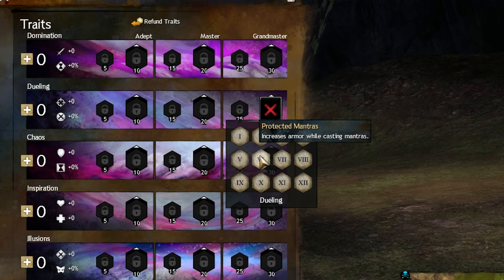Protective Mantras — this trait only gives you 200 toughness, which really isn't that much. It doesn't help you that much considering how long the cast time of Mantras are. I would definitely skip this trait.